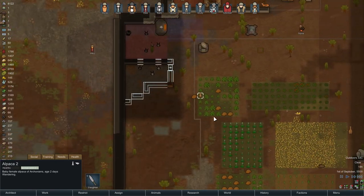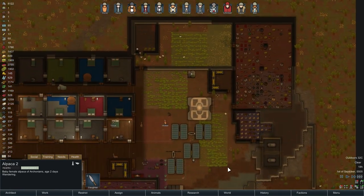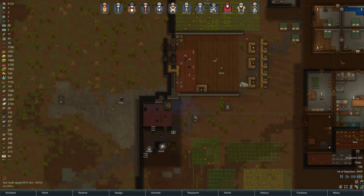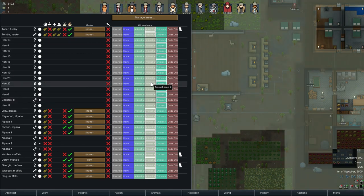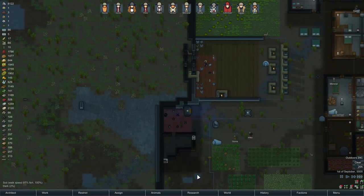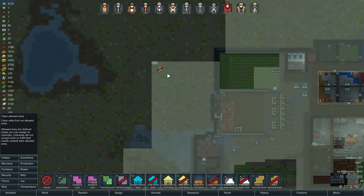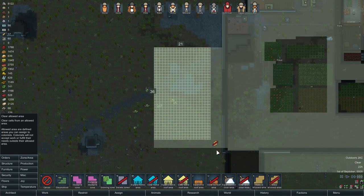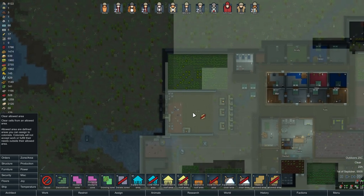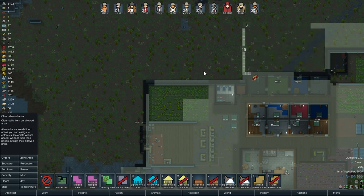Look at that little baby llama. Let me put you with the chickens here. I'm gonna change animal area one and area two here a little bit. I feel like we're having problems with our animals getting into trouble because they're going outside the wall during a raid. So let's just keep everybody away from that part of the map.